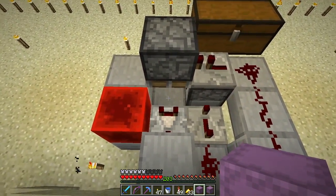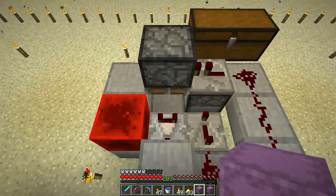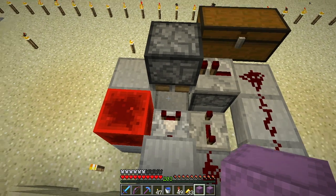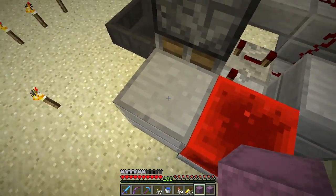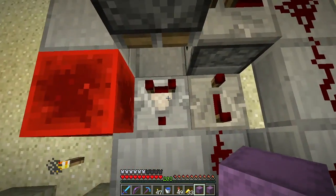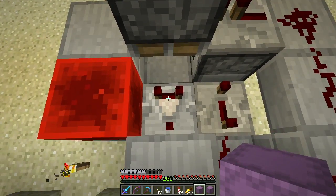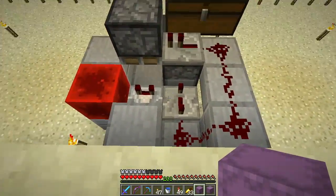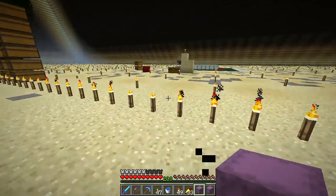I also have another button that just triggers the dispenser so you can load it or cycle it through. It works super reliably. It took me a lot of mucking around to come up with the right layout and circuit, largely because I was trying to put a hopper underneath, which I thought would be needed for the piston pushing down to break the shulker box. Turned out not to be a problem because there's a hopper behind, a solid block to the side, and a hopper underneath this comparator, which forces the shulker box to come over and the hopper picks it up.